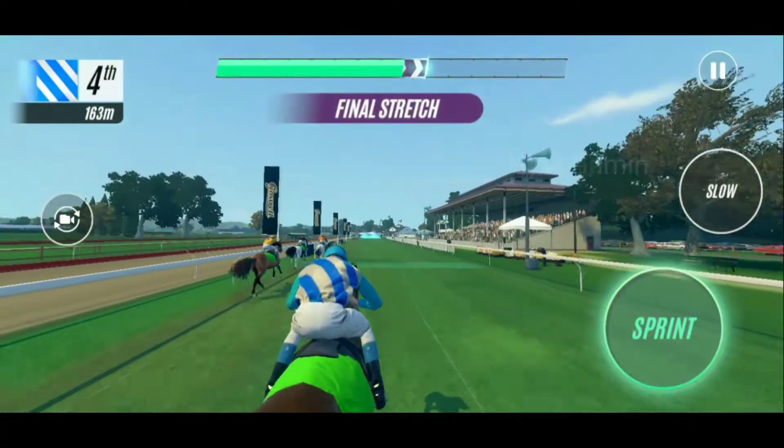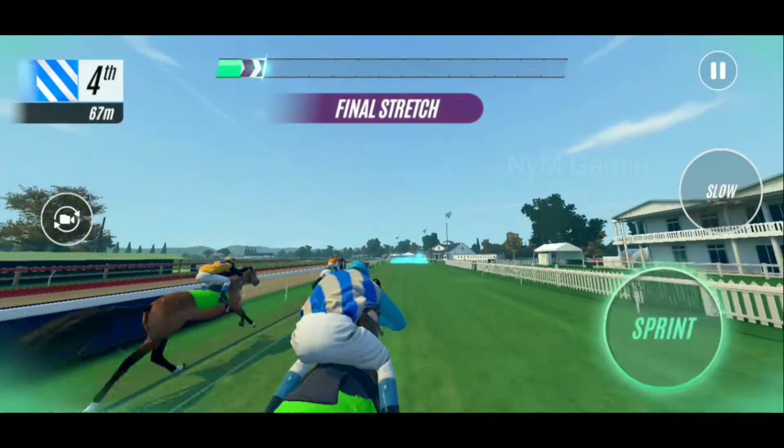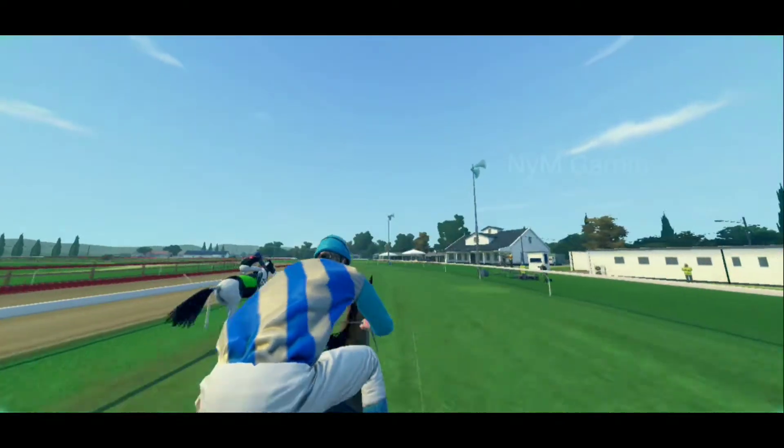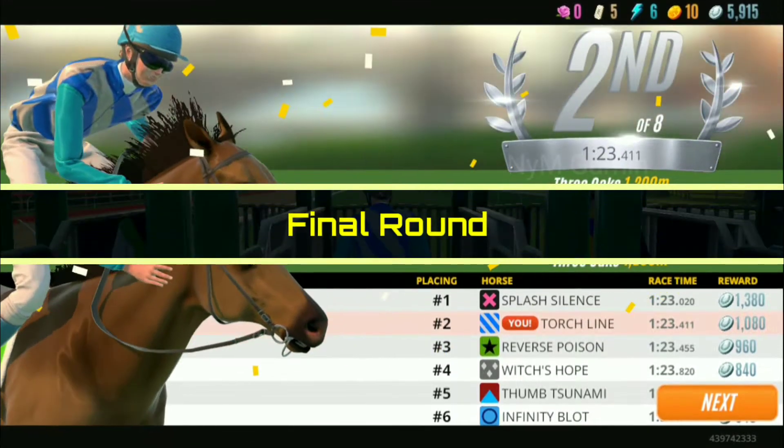Infinity Block gathering momentum, head and head with Torch Line. Reverse Poison keeping the lead, Infinity Block in sixth, stride for stride with Torch Line. At the top of the straight, it's Splash Silence; Witch's Hope flashing home. Infinity Block in sixth, Splash Silence delivers the final challenge over Torch Line.